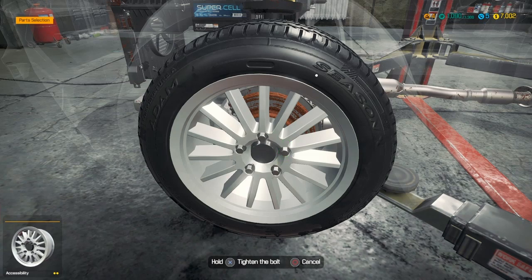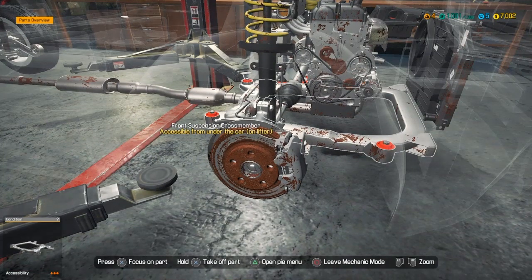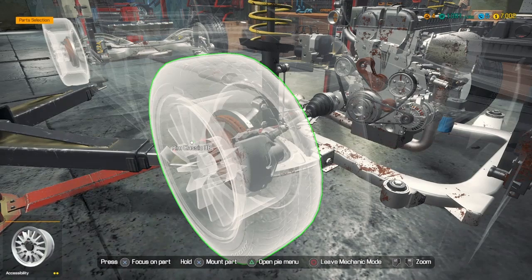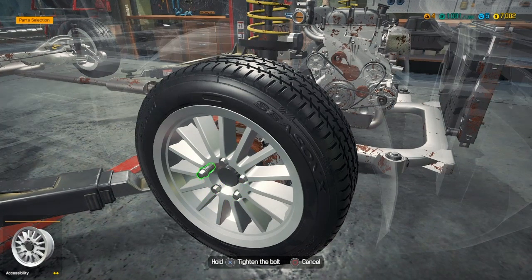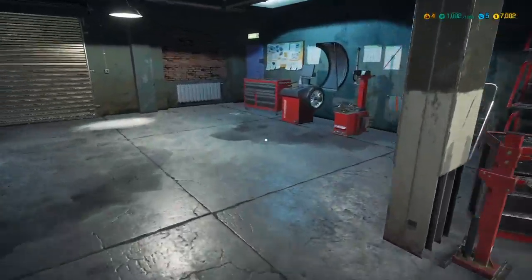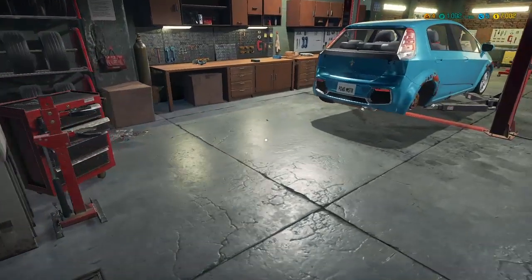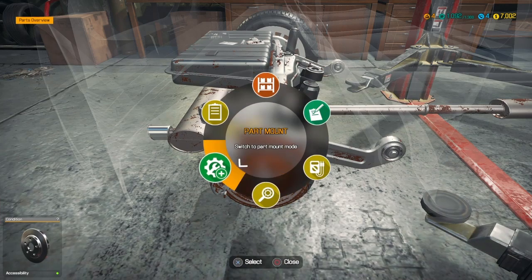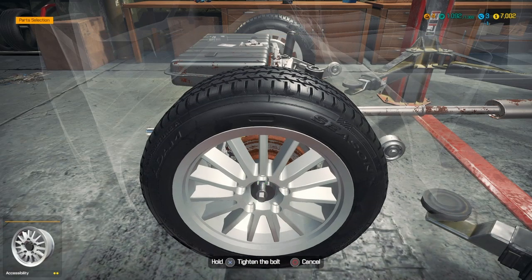Hold X, of course you're done. Move around, hit X, hit triangle, left stick, mount part, hold X, hold X again, hold X again, circle. Go get your other tire: X, left stick, X, X, triangle, left stick down, hold X on the right part, hold X, hit X, hold X.